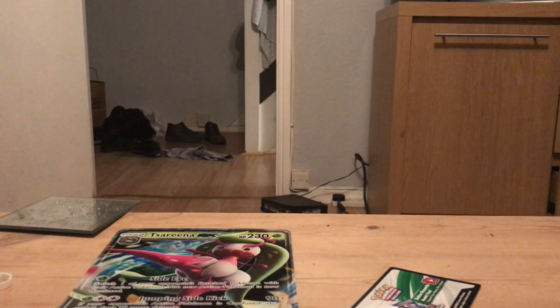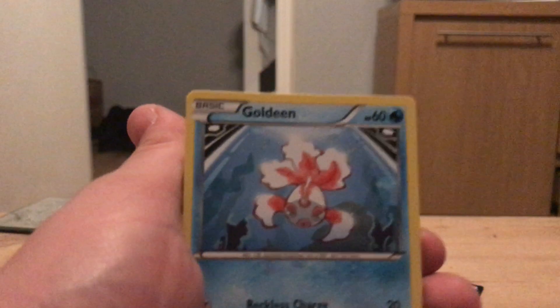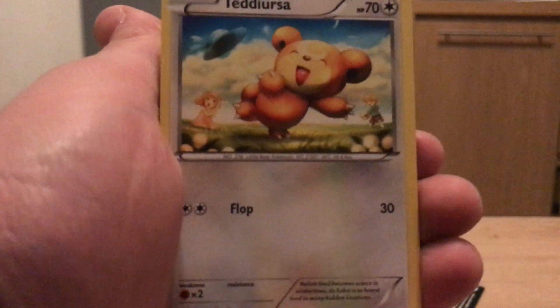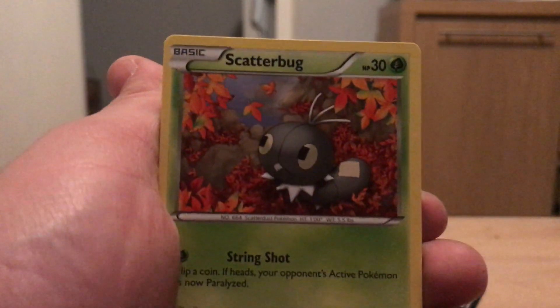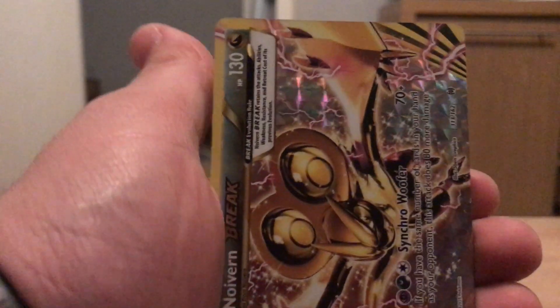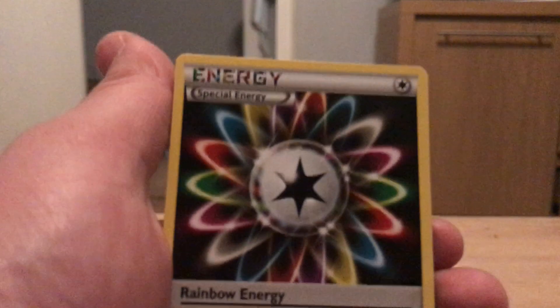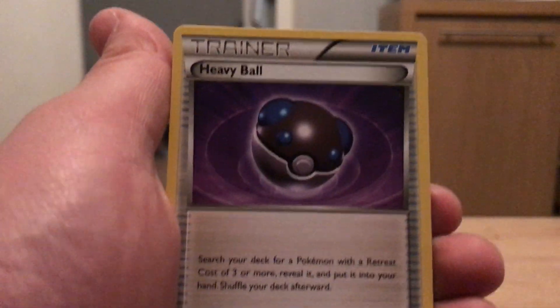It starts off with an Axew, a Woobat, a Goldeen — apologies for the shaking, I haven't got a setup yet. Teddiursa, Scatterbug, and a No-EX Break, and a Vanillite regular rare. Let's get a Rainbow Energy — and a Heavy Ball.